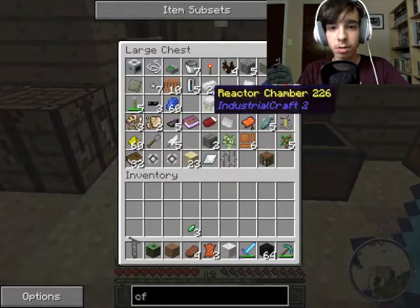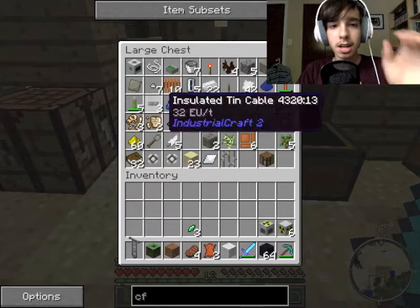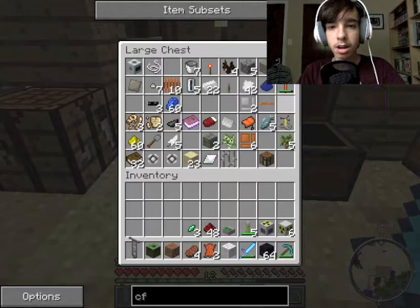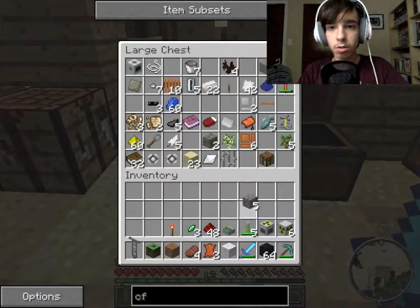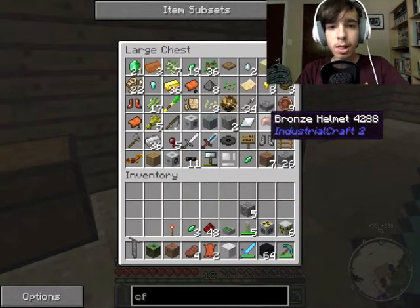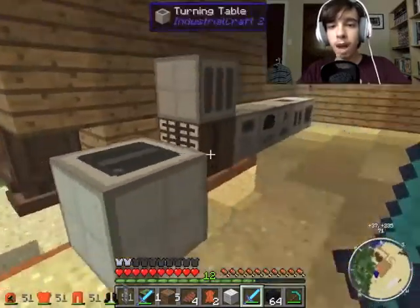I'm sure it's in here somewhere. Here it is. So we needed that. What else do we need? We needed our fuel rods, our thermal monitor. I needed some redstone and a redstone torch and useless blocks. So let's get right into building our power generator.